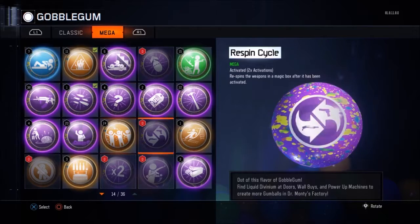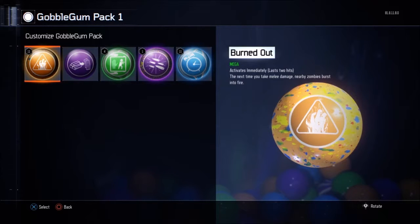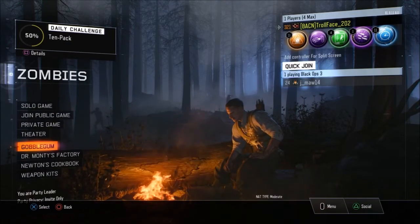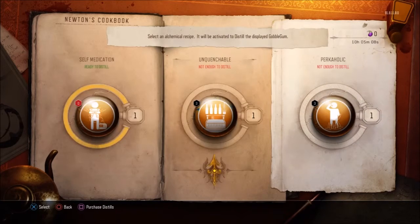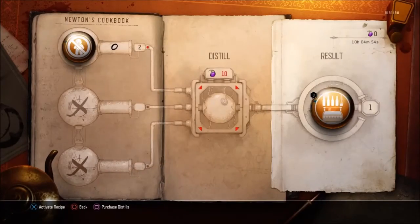You've got to be quick with these because the recipes change every day. So if it's Perkaholic you're going to want to grind for all those sweet Perkaholics. That's what the recipes look like — that's Newton's Cookbook. This is also referenced in Der Eisendrache, which is pretty cool. Der Eisendrache was the first DLC for Black Ops 3, so they must have planned Newton's Cookbook early, back when Black Ops 3 was apparently starting to wind down — but that's a whole other video for another day.